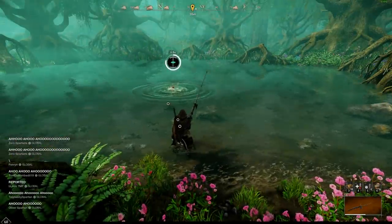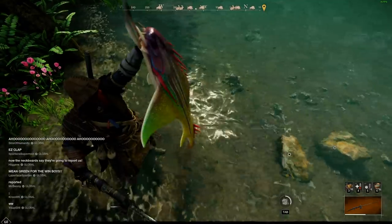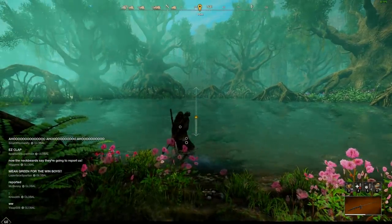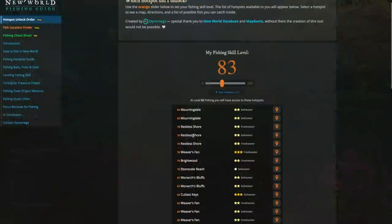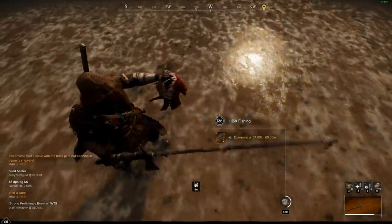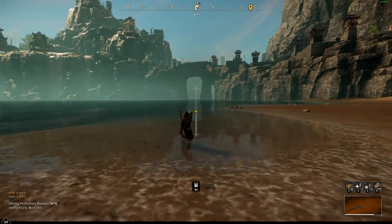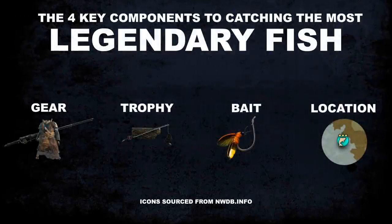Our last key component for fishing legendary fish is location. Secret hotspots are your most ideal locations — they provide the biggest boost to rarity. Hotspots unlock as you level in a predetermined order, and you need to visit them before they'll appear on your map. I made a tool for that and I'll leave a link in the description. Not all regions have secret hotspots, so for those your best bet is the rare hotspots. When you maximize all four key components, it's even possible to pull multiple legendary fish from a secret hotspot.